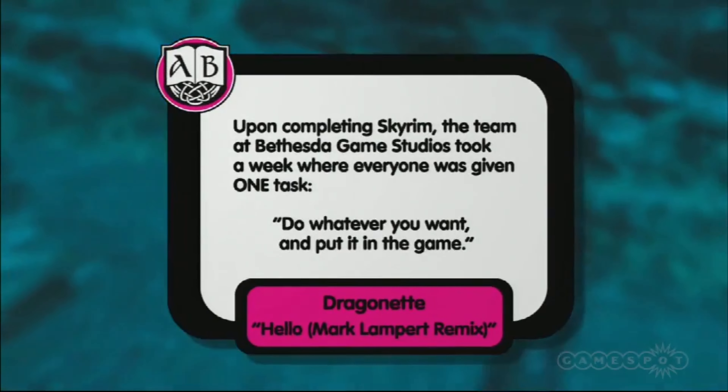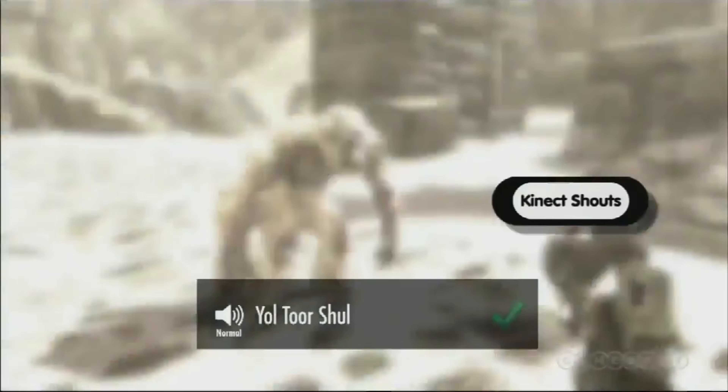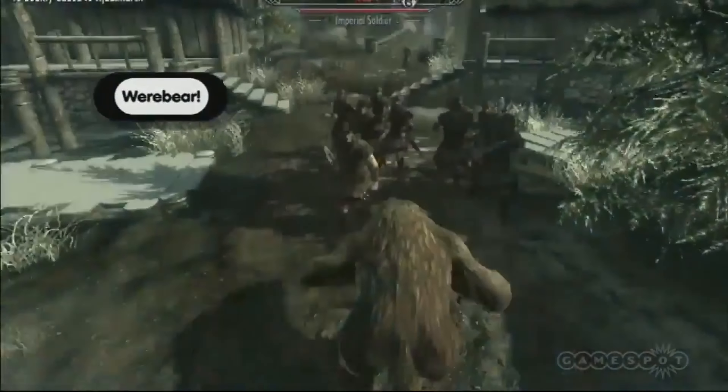Skyrim was released in November 2011. In December 2011, Bethesda ran a week-long internal Skyrim game jam where staff could do whatever they wanted with the engine. The next year, Bethesda released a three-minute sizzle reel showing off the ideas — and one of those ideas was voice control for Skyrim. I recommend checking out that game jam video: you'll recognise ideas later patched in or included in DLC. Just be warned — it has super catchy background music that I had stuck in my head for about three bloody days afterwards.